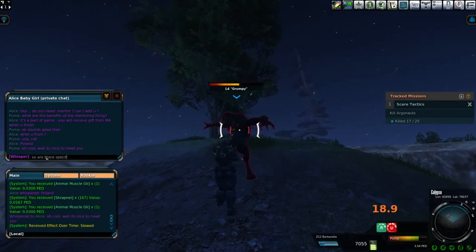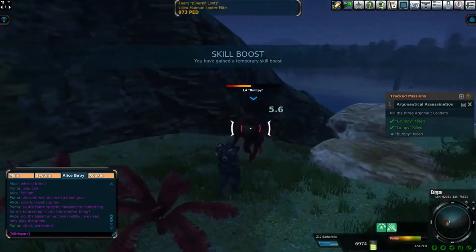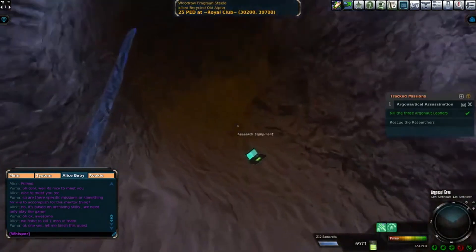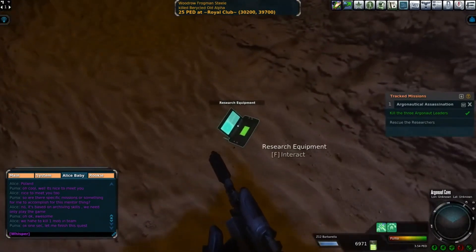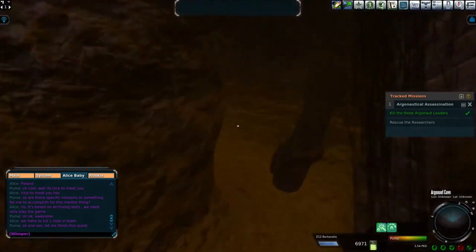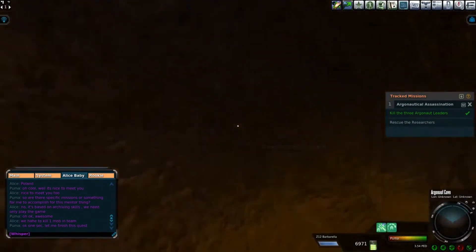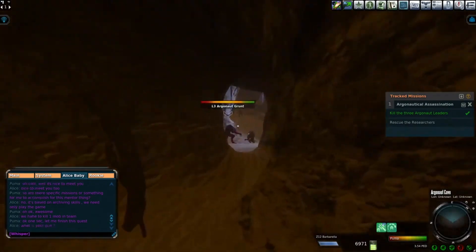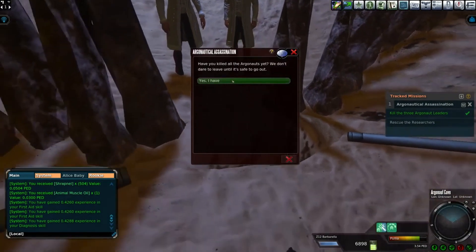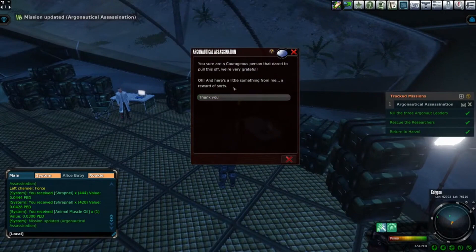Eventually, the leaders come out — Grumpy, Lumpy, and Bumpy. With them dead, it's time to head to the cave. Once inside, as I'm clearing out all the mobs, I keep finding these science tools laying around. I try to pick them up — it even says F to interact — but nothing happens, so eventually I just move on. Finding the scientists and freeing them. With this done, I return to Harzel, and she rewards me with a rank up in courage.